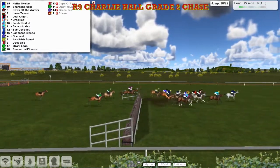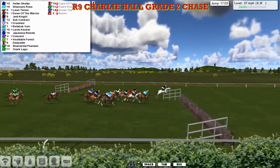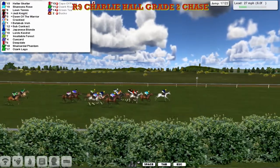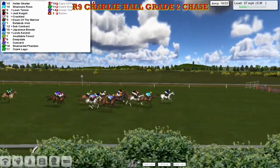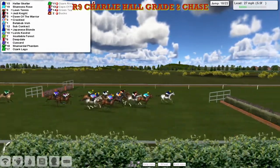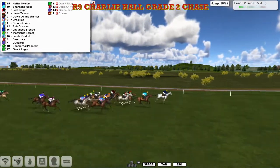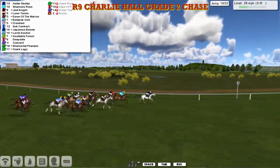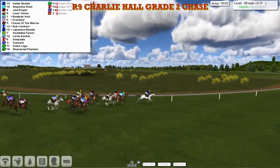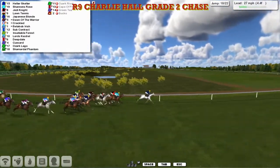As they come to the 16th, the leader was a bit slow over it. A mistake towards the back there by Shamadal Phantom as they take number 17, and all safely over that one. Helter Skelter's lead down to a length and a half to Shannon's Rose in second. Then Lawn Tennis is third and Jedi Knight is fourth. Then Dawn of the Warriors. They get over that ditch, number 18, all safely over that one. With Helter Skelter now kicking on again, two lengths clear, they've still got five furlongs to go and quite a bit of jumping to do. Shannon's Rose second, Jedi Knight being scrubbed along in third, then Lawn Tennis, Dawn of the Warriors next.